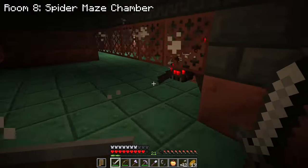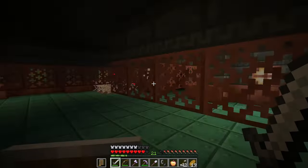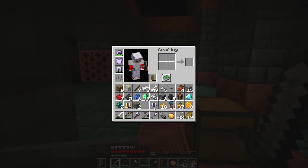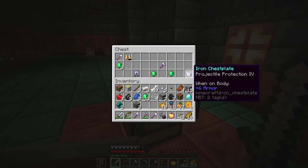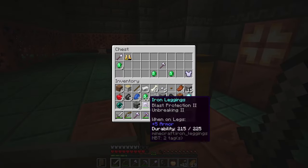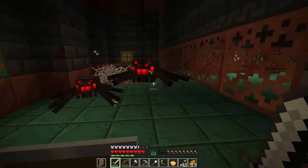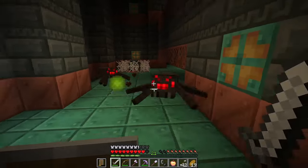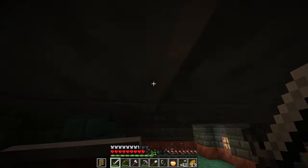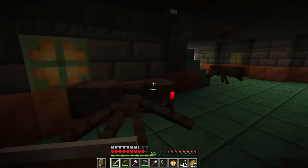We've got another new room — this one has spider spawners and uses kind of the same thing as the skeletons, but obviously we can't get under these copper grates whereas the spiders can. I'm liking the look of that — it looks very fun and it almost felt like a bit of a maze. I feel like they could definitely play off that a bit more and make this a larger area. There are a lot of spiders — a lot of spiders.